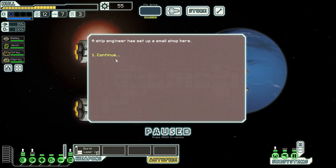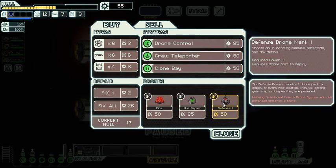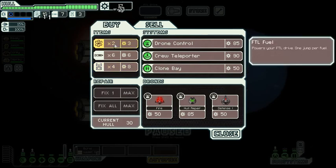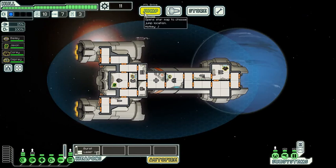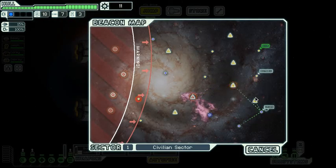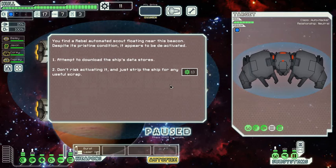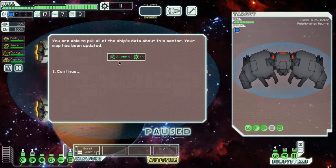A ship engineer has set up a small shop here. There are a few drones but I don't really have drone control. I think I'm just going to fix up and buy a bunch of fuel. Let's head up here — that's a star, so let's not go near the star. There's a deactivated rebel scout — we can either try and see what information is in it or just destroy it. I got a map of the sector, but I already had that, so it's pretty useless. But I did get some scrap, missiles, and fuel, which is useful.